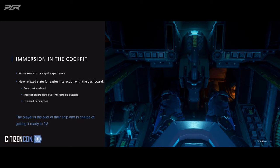To achieve this, when you enter your ship, you'll be put in what we call a new relax pose. In this pose, you'll have free look enabled so you can easily look around the cockpit and your dashboard. The prompts will be showing over the buttons so you can easily find the ones you have to interact with, and you, the pilot, have to press all the different buttons to get your ship ready for flying and the character hands will be lowered away from the control stick.